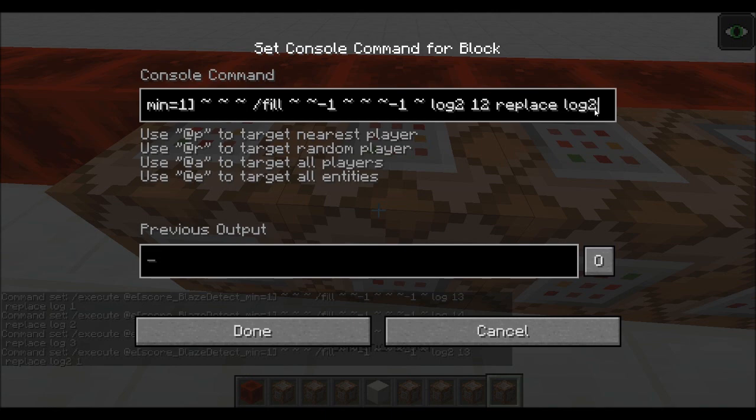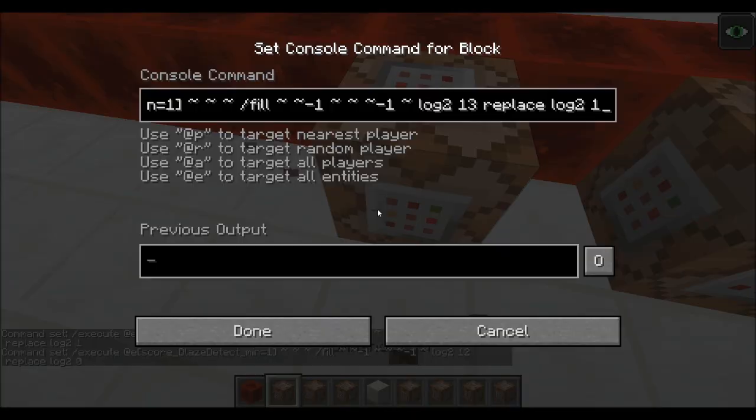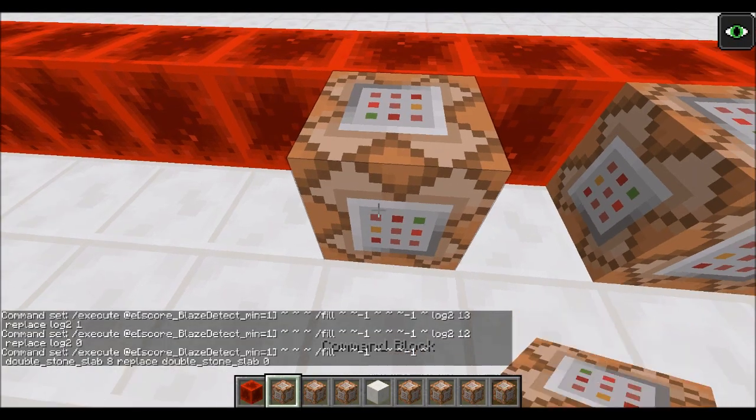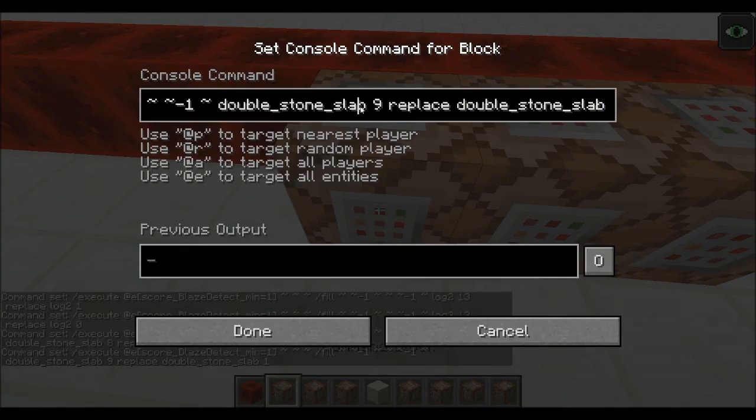Now for the double sandstone slabs. Yeah, let's grab that. Double — I think it's called double stone slab. I hope I'm right. Okay, we'll make this an eight — I think it's an eight anyway. I had to do a little bit of research before this command. You can plan ahead, just no notes. Alright, we'll make this nine. And then the next one would be double stone slab two. There we go.